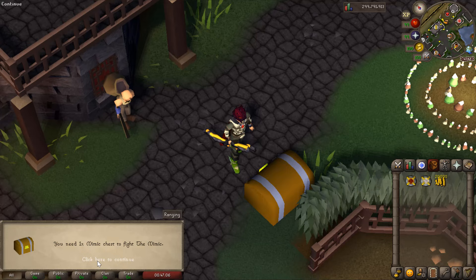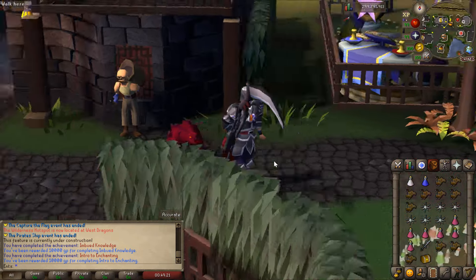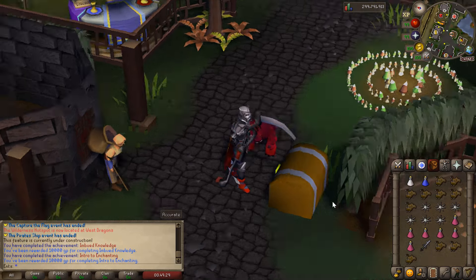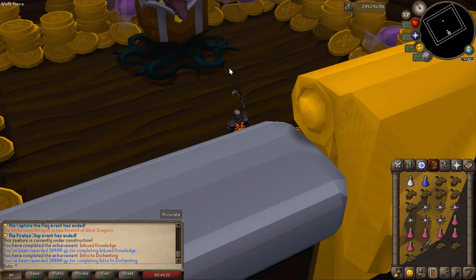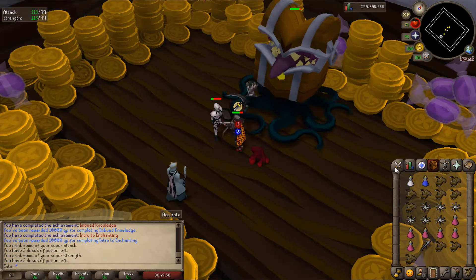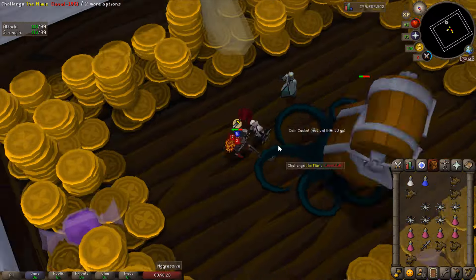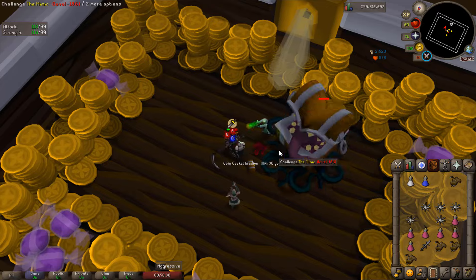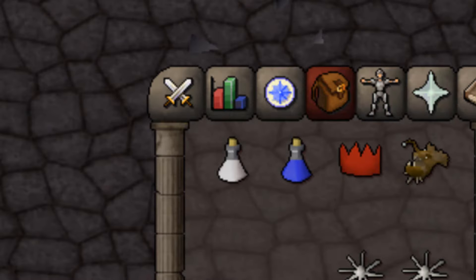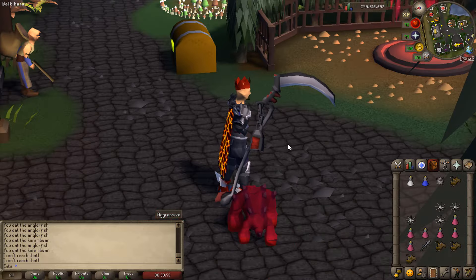What's this strange casket at home? You need one Mimic chest to fight the Mimic. Let's try it out - I've never done it before but I am stacked and ready. Mimic has found you - will you fight now? Yes sir! I'll put the prayer on - I don't know the mechanics but let's try and beat it. Oh my goodness - there are so many NPCs attacking me. That was insane. Oh my god bro - we got a red party hat for that! A red party hat for beating the Mimic - that's what we are talking about.